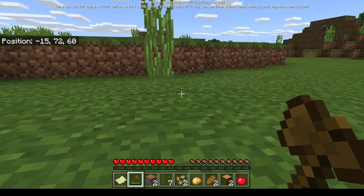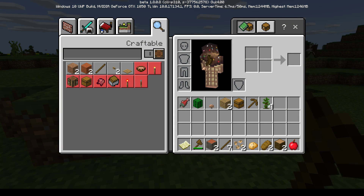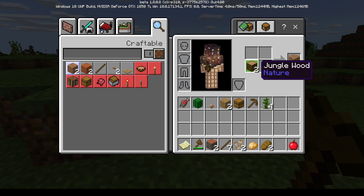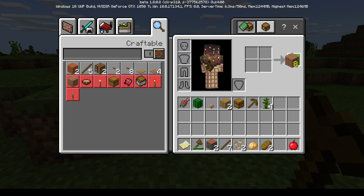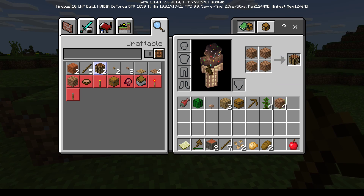Mom opens her inventory with E. The kids walk her through crafting: drag wooden logs into the crafting grid, click twice to make planks, then place planks one in each box. After some struggle with right-clicking, she successfully crafts a crafting table, much to everyone's excitement.